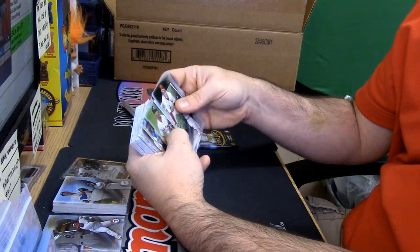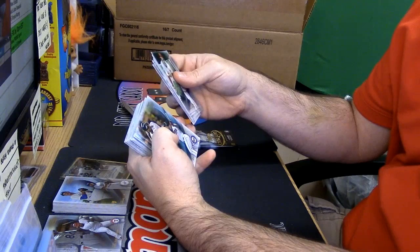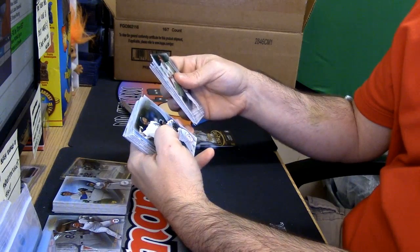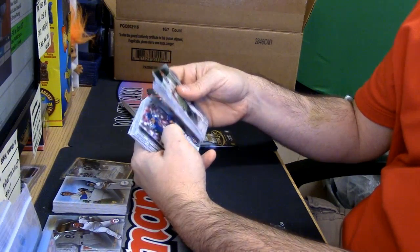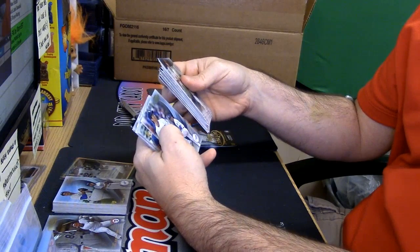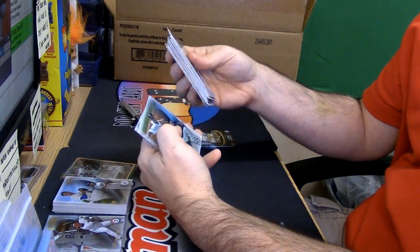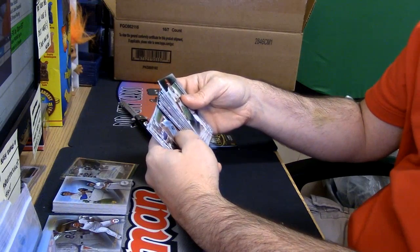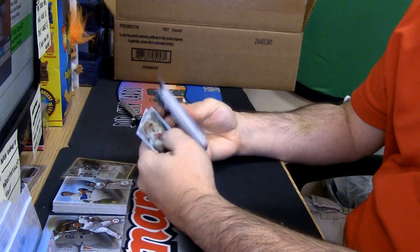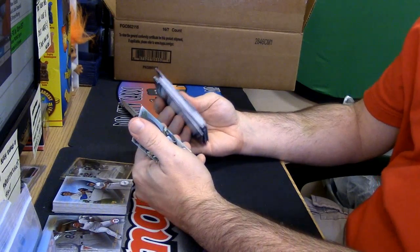Class Three Giancarlo Stanton. Class Two Adrian Gonzalez. A blue Sano. Class One Adam Jones, two. Class Two Anthony Rizzo. Goldschmidt, three. Madia, two. Blue Seager, one. Blue Chris Sale, Class Three — the rarest of the rares, unnumbered. Two, Byung-ho Park. Three, Buster Posey. Two, Kyle Schwarber. And blue Encarnacion, two.